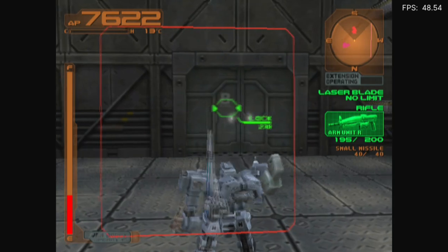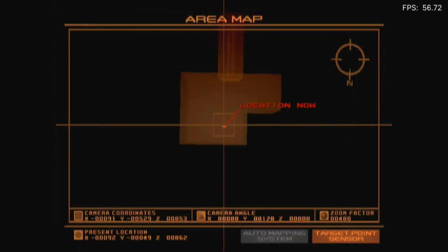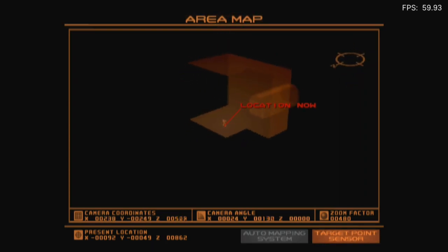Let's see, can I open the map? It does the same as before — this one's not bad, though. For once. There we go — I can pan around with the D-pad.